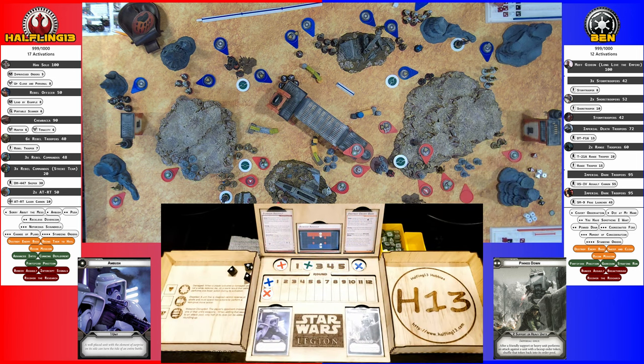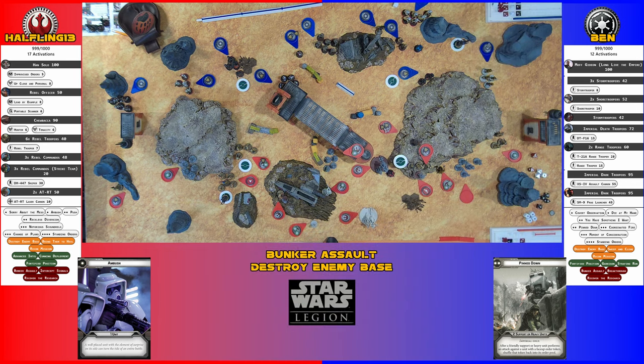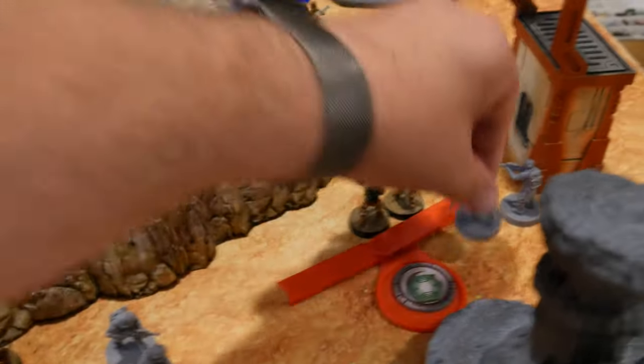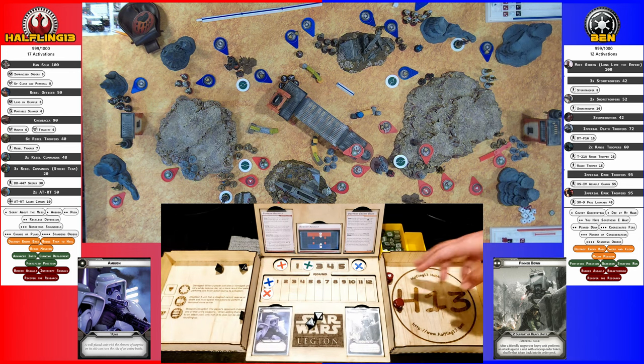Three hits — crit and two hits. One for heavy cover. Two saves: one fails — one dead. And the last Core activation — the other troopers move here, get a dodge, and shoot at the Shore Troopers. Two crits, no cover save, just armor — two dead. A fine round of hits from both sides.